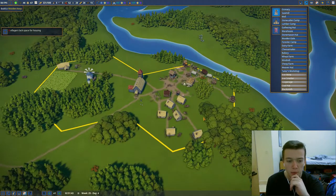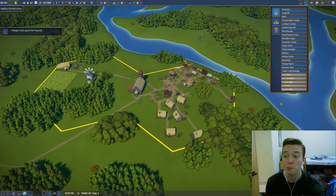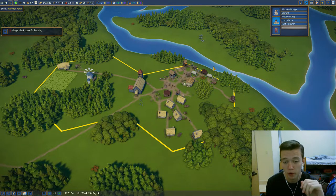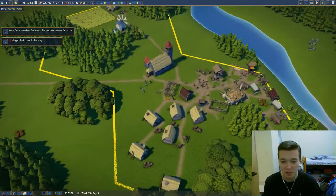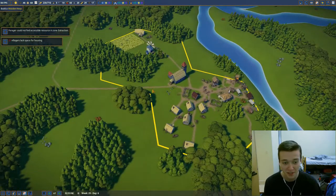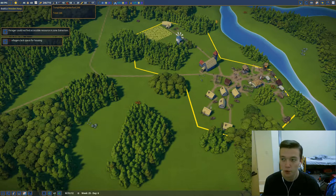Where we decided to leave off was after finishing that production chain, we should end up building a wooden keep, so we're probably going to do that next. That's going to be one of our mile markers. We had too many stone cutters and we're running out of berries again. We need to buy this plot of land next, so once we actually have the money, we're going to go over there.